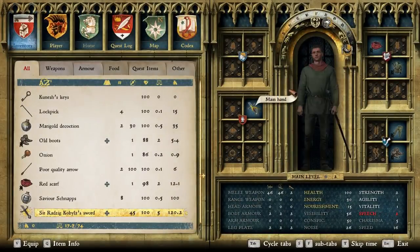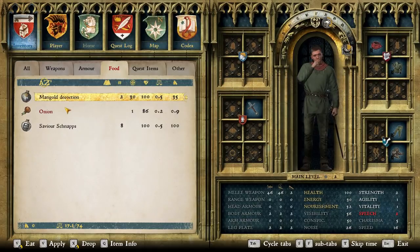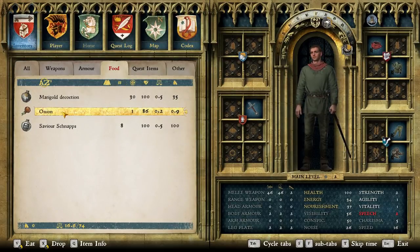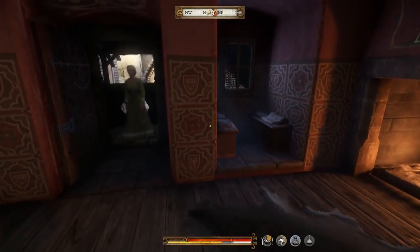Let's eat some food. Let's go into our inventory here. Let's look at our food. We have some bread, marigold decoction, onion, and savior schnapps. I did not get much food at all from our home, unfortunately. So we have to eat things like onions and we're still hungry. Marigold decoction within one minute will cure light wounds or dispel hangover effects — so that's not really something that you eat. I have an onion — healthy, juicy, fresh. We're going to eat this other onion as well. That's all the food I've got, unfortunately. Sorry Henry, but you're going to have to remain hungry for a little bit until we get more food.